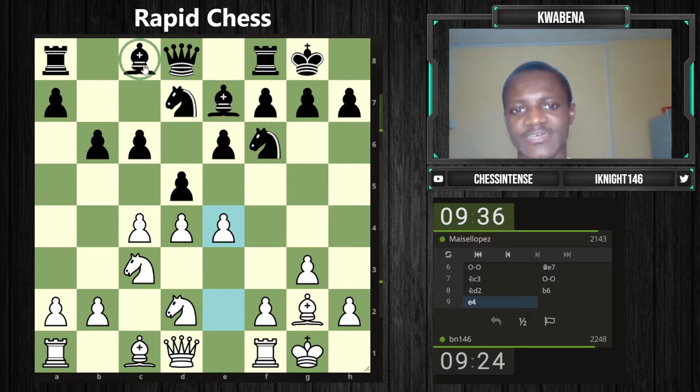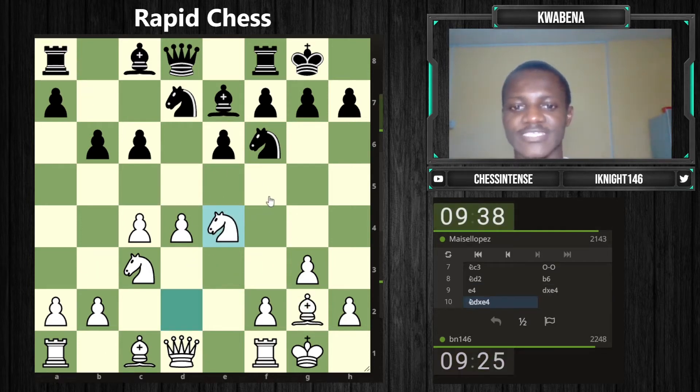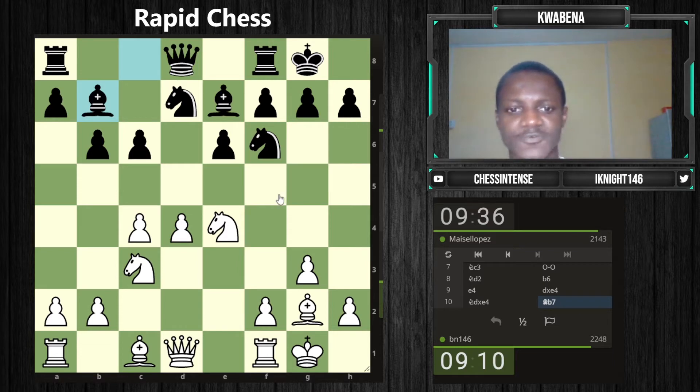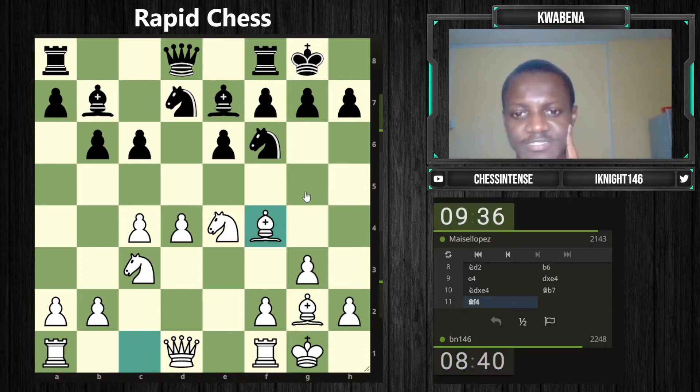I'm arguing that I've already completed development — I still have to find a square for this rook, but his lack of development is more serious than mine. If this diagonal opens up, my bishop is just going to roll. I take back on e4. He goes bishop e7 directly and is ready to play c5. I guess he's actually played this correctly — I don't think I have much of an advantage. I'm tempted to play bishop f4, which seems a fairly normal square, and the move I need to watch out for is c5.